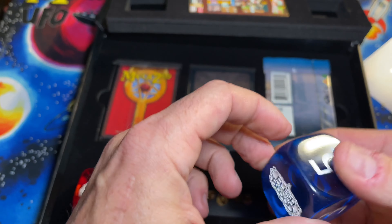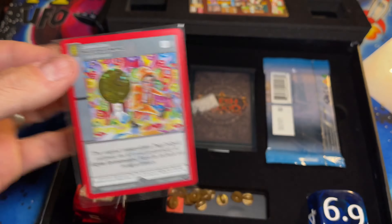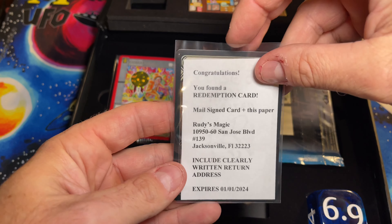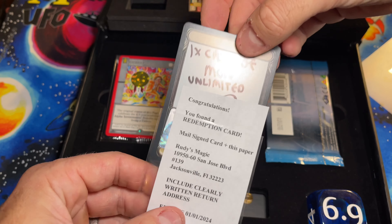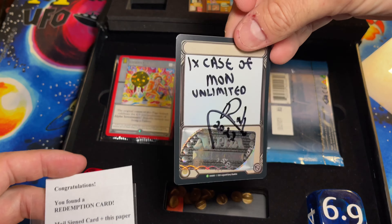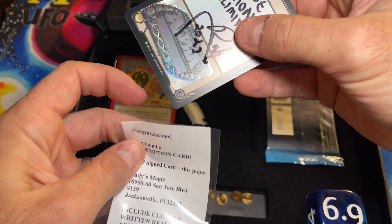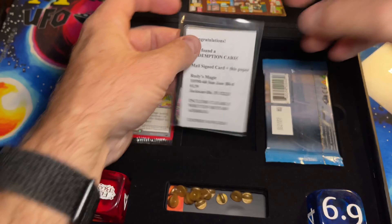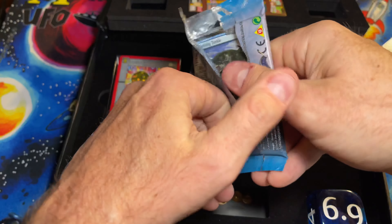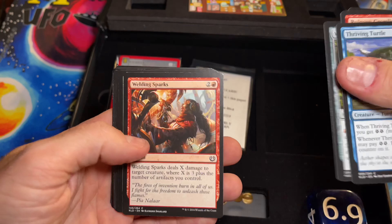All right, that was the first layer — pretty sweet. We got our giant Flesh and Blood die here, nice nice, very cool. So we've got a Rudy's nice metal 6.9 card. And we've got — congratulations, you found a redemption card! Nice, one case of Mono Mono Monarch Unlimited — very cool, very cool. Let's send that to Rudy. And then we got a pack of Kaladesh. What the hell, why not.